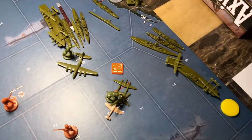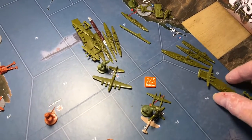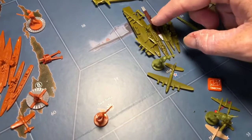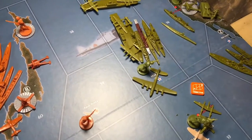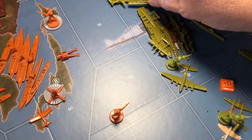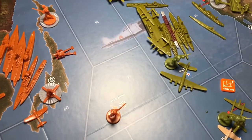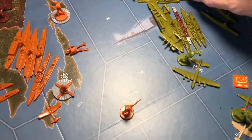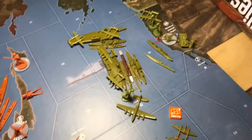The fleet in sea zone 55 is going to do the same thing — move two spaces into the sea zone off the coast of Midway. That will pretty much do it for non-combat movements.